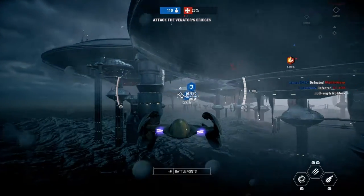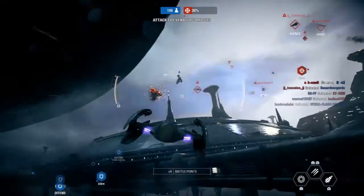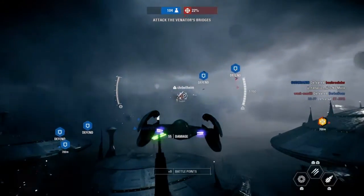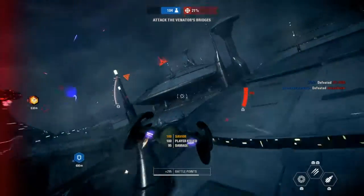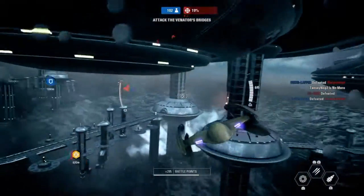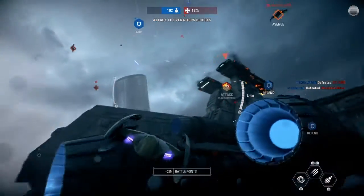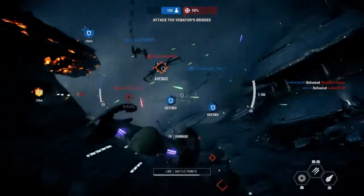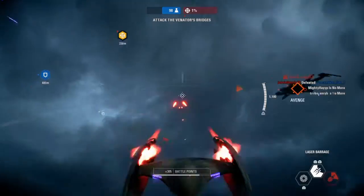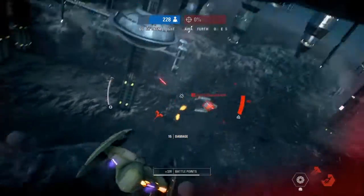The tactical taking fire. Analysis: Venator bridges critical — intensify attack. The Venator is disabled. Continue attack. Clear out enemy fighters.